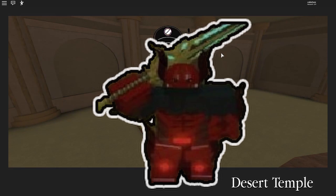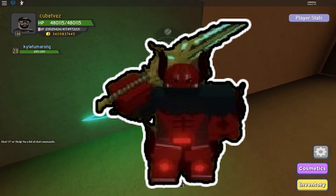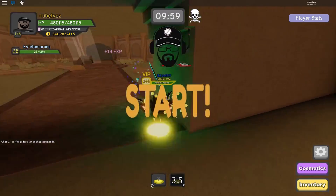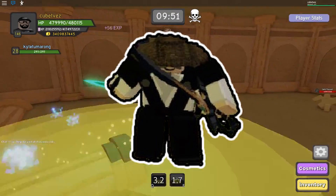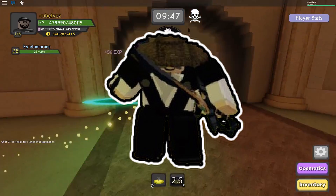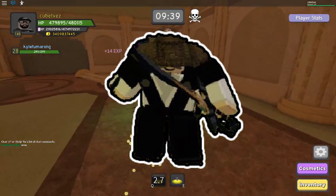Next is Underworld, and this seems to be the most popular among the guilds on the Discord server because of the demonic look. For Samurai Palace we have this costume which looks like a Japanese warrior — like Kenshin from Samurai X, if you guys watch that anime. Some of you might really like it.